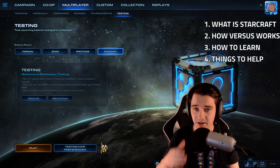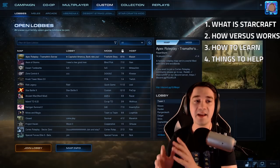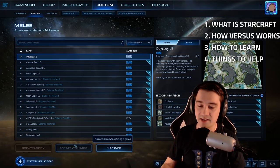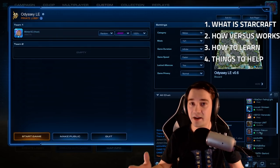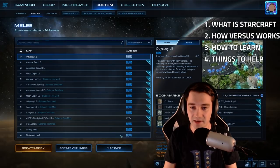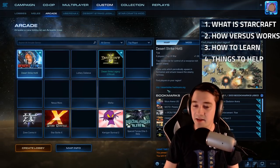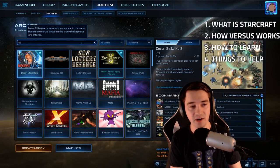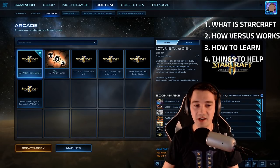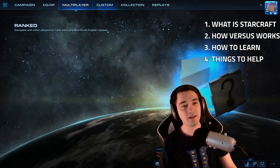The testing ladder sometimes comes up when there are balance changes, but that's not something to be too concerned about. You also have custom games — lobbies, melee, and arcade. Melee is how you create a lobby with a friend; you can open it to public or invite friends from your list. This is the most common way to practice and how tournaments are played. For messing around, I suggest the LOTV Unit Tester Online — you can build all units, have them fight, bring a friend in, with no stress or rankings. Does one ultralisk die to a nuke? You can find out.